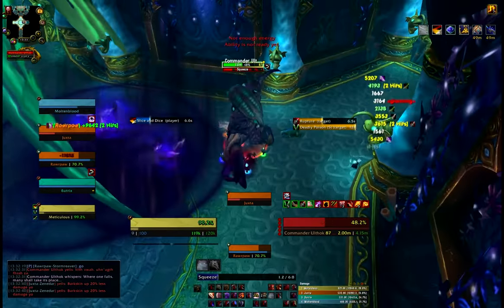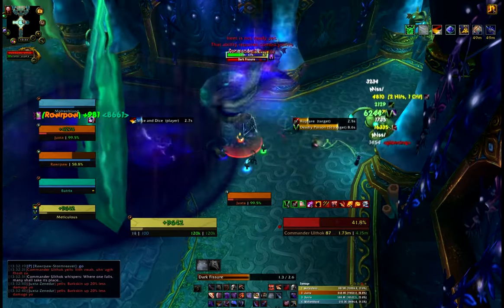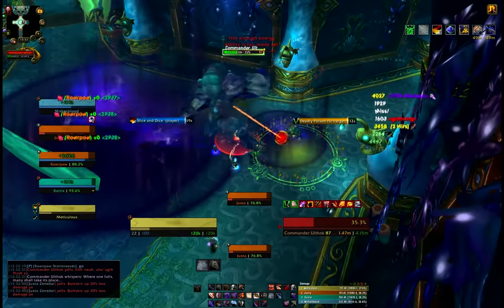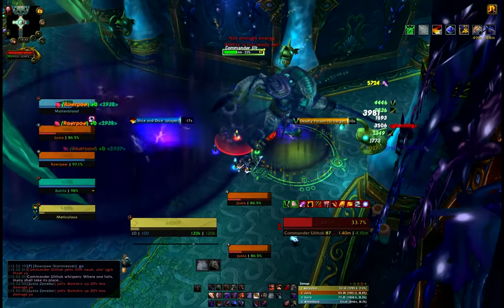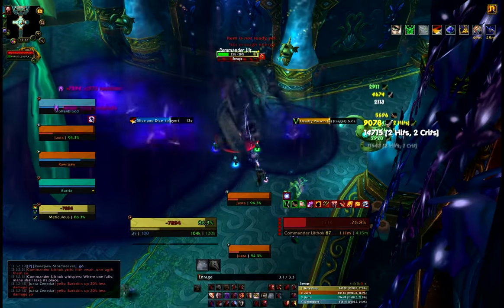Come on, revealing strikes on, get the quick eviscerate off. Now we need to get ready for slice and dice. One-point slice and dice is fine guys, it really is — as long as you keep slice and dice ticking away, with all the buffs we've got from talents we're actually going to gain some very nice attacks from that.